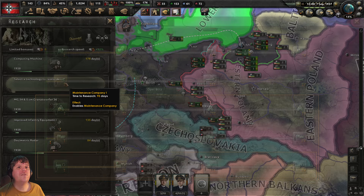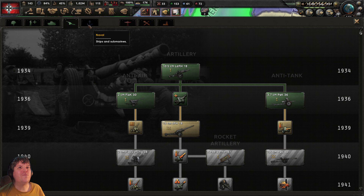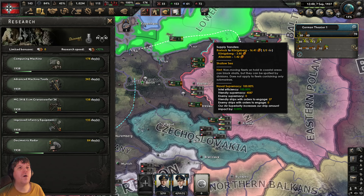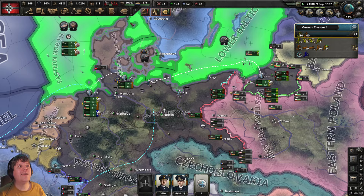Press Escape so we don't accidentally divert flotillas. Select the submarine admiral — training is well underway. Research slot: efficient options are basically exhausted so I'll go with Advanced Machine Tools. It'll take a full 365 days — a little over a year ahead of time — but once complete it'll still be slightly ahead of schedule when it becomes available. Let's get that underway.